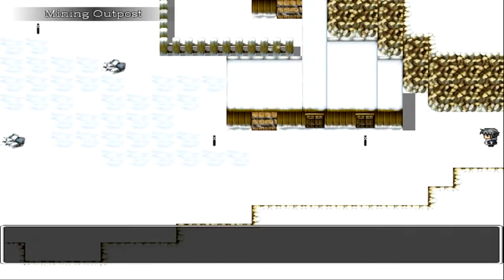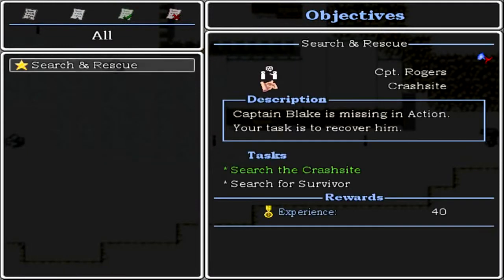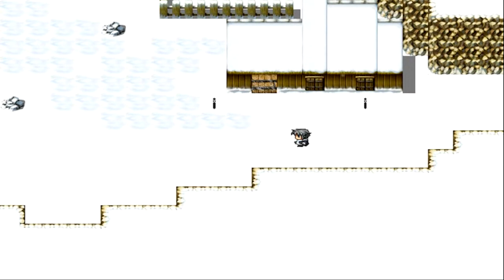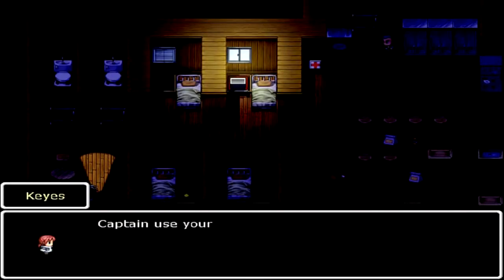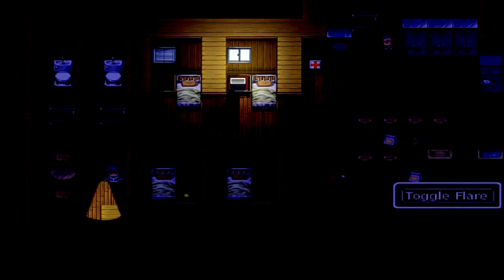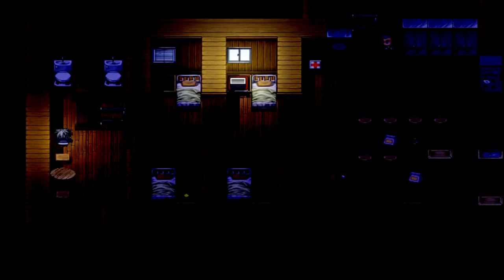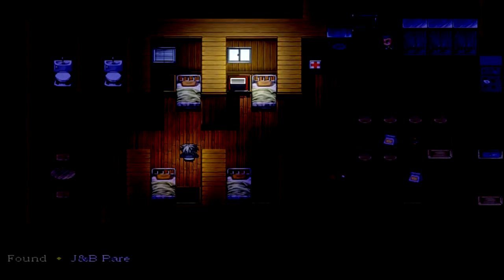Moving into the building — it's very dark in here. There's a tip to use flares in dark areas. I have a flashlight, but I never used a flare at all in the first game, so I'll switch things up. Using a flare — it actually lights up the whole area pretty well, kind of better than the flashlight. Probably should have used it earlier, but it's a little too late for that now.